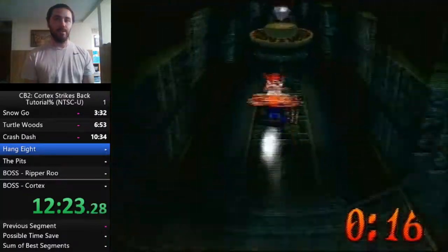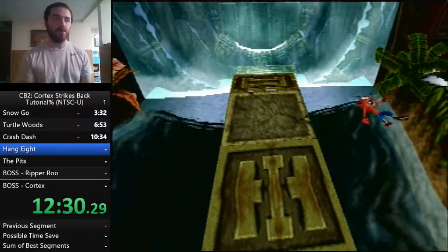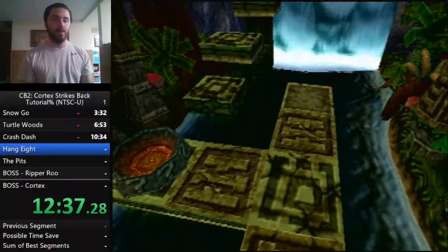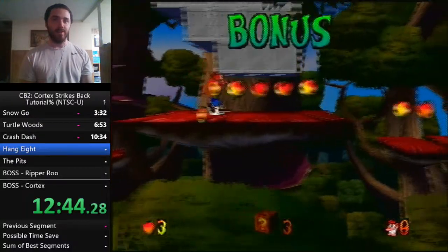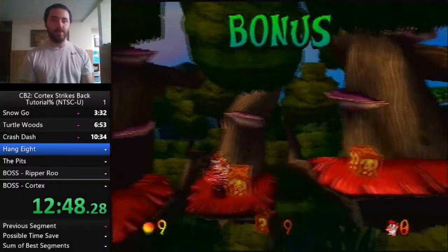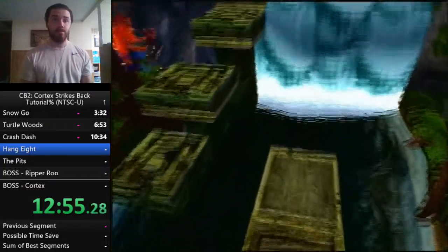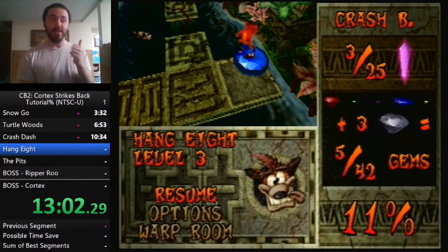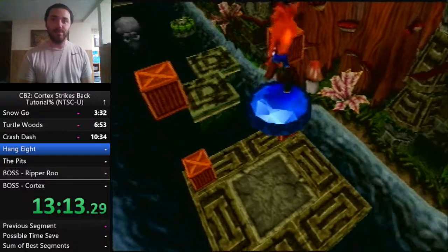There's our timer gem — go ahead and die and it'll put you back to our last checkpoint right before the bonus. So this bonus is going to look a bit odd: break this box, slide under it, move forward. You should have 6 boxes leaving, and 11 leaving. For the blue gem route, you need to have the blue gem, so you need to do Turtle Woods before this level. You also need the blue gem before coming into this level.